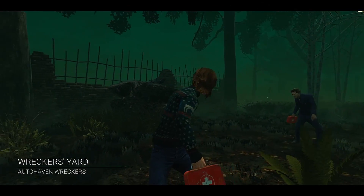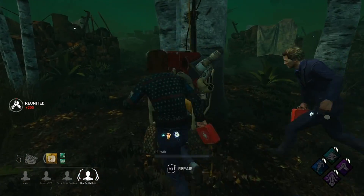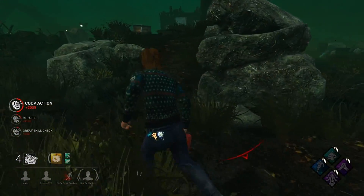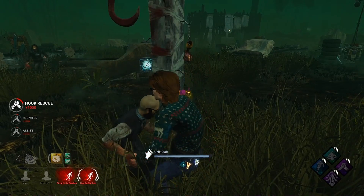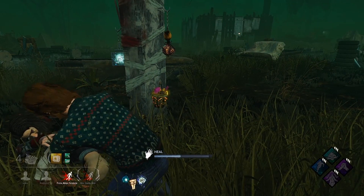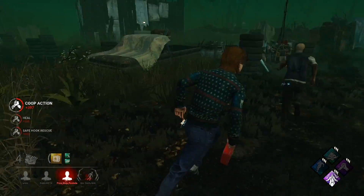We are in on Wrecker's Yard — nice. Got a Felix here, so we'll just go ahead and work on this gen and see where we go from there. One gen done — looks like it is a Bubba. Let's get this save here so we can go ahead and get our Deliverance. Jeff's coming to heal so we'll double heal him, and then Deliverance should be activating. Deliverance is activated — we are ready to go.